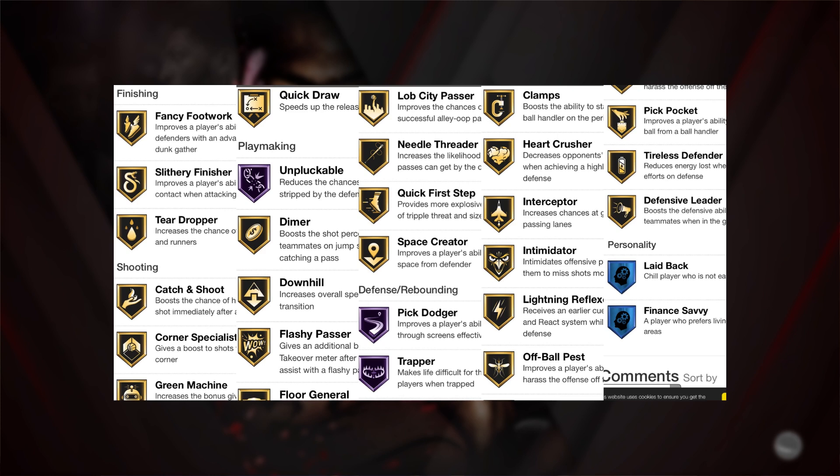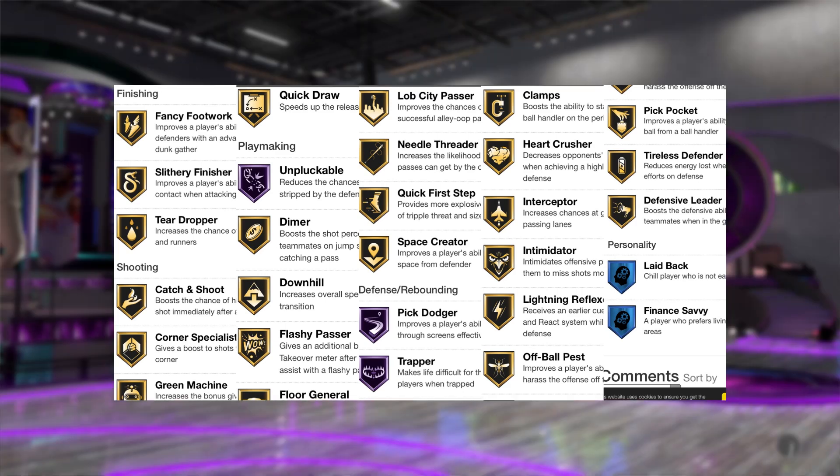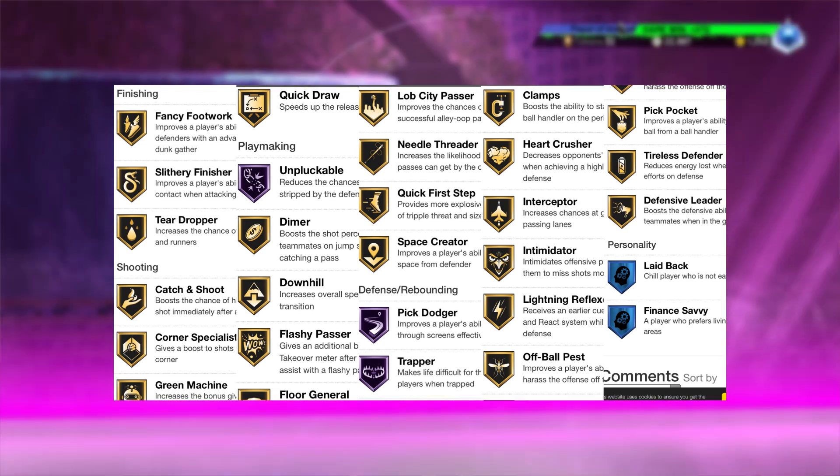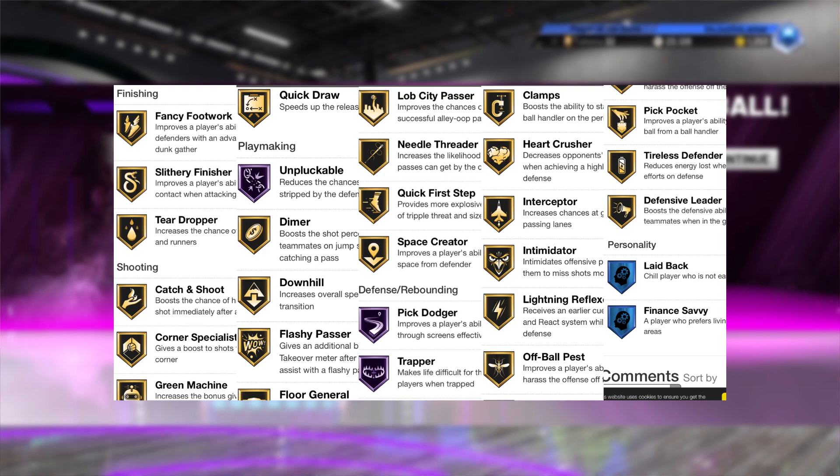Space Creator. He has Gold Clamps — Kirk Hinrich might be that dude. Heart Crusher, Interceptor, Intimidator, Lightning Reflexes, Off Ball Pest, Pickpocket, Tireless Defender, and Defensive Leader.